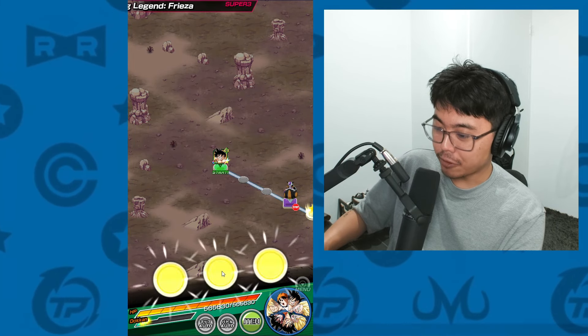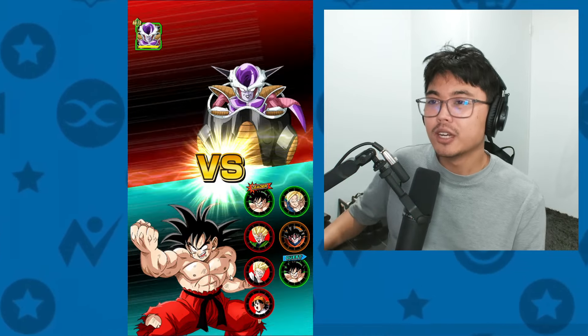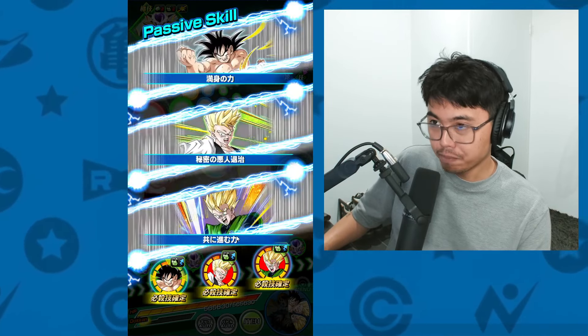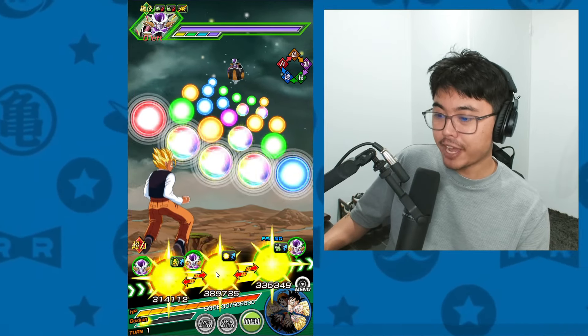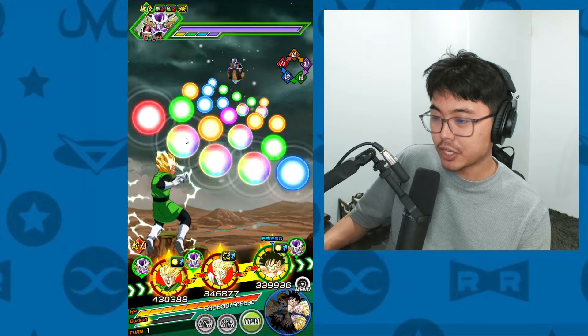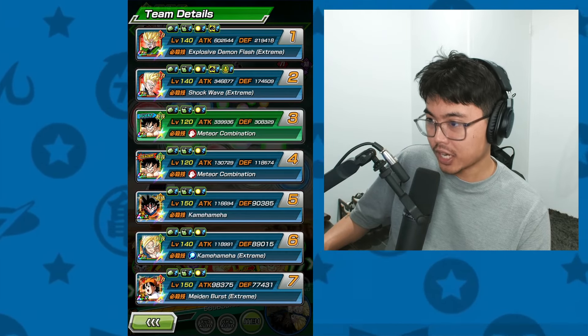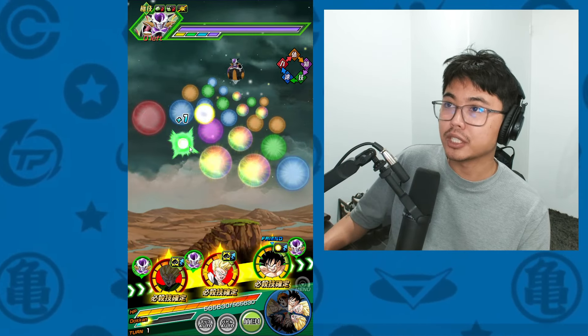We got the perfect rotation for the Gohan — next to his linking partner, which is more than we can ask for. We can lower attack and defense for a few of the phases with the Gohan, which is really good. Let's put him in the first slot. It's just the first phase — Freezer, can't be that bad. 219,000 defense to start things off.